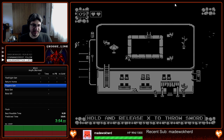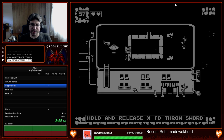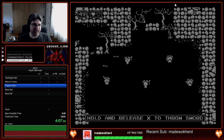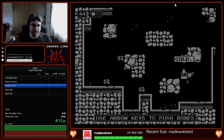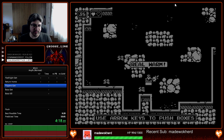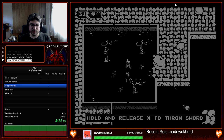Most importantly, this character right here — we can't talk to until the timer's at least 10 seconds. So you want to make sure you route in being at less than 10 seconds when getting to that screen. Next up we're going to head over to the left. That bit of damage we took shouldn't be too much of an issue. What we need to do is push this character onto a very specific square — fortunately it's the same square every time. And that's three.